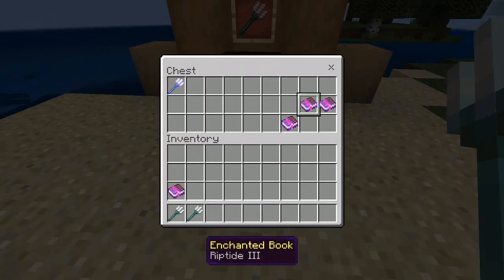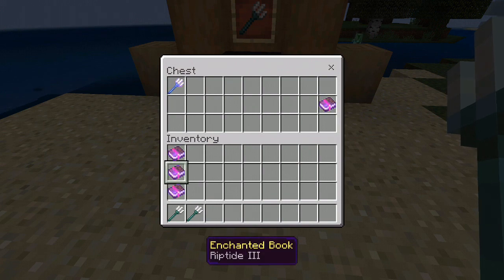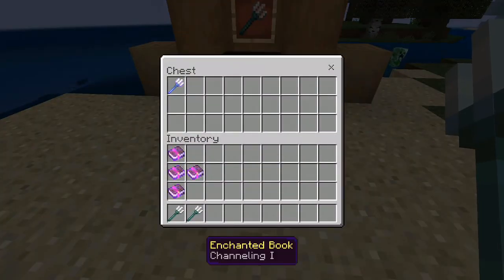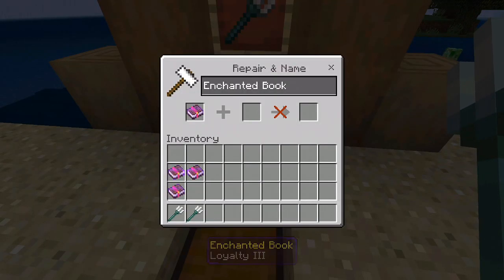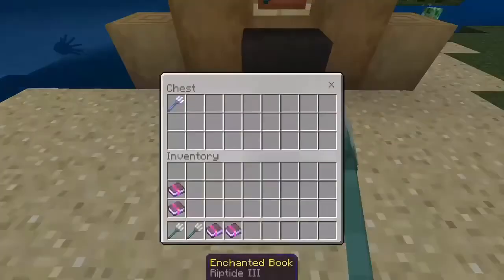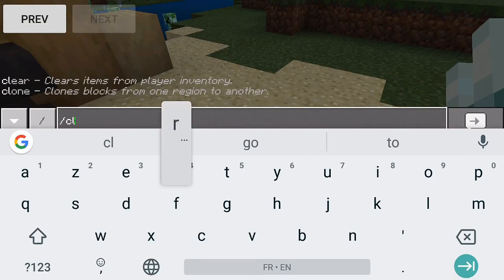One important note: channeling, impaling, and loyalty cannot be combined with riptide. You can't mix loyalty and riptide on the same trident. That's all the changes for the trident.